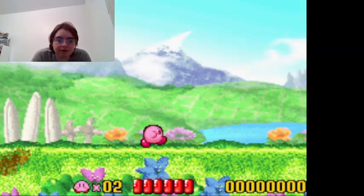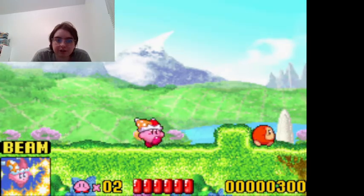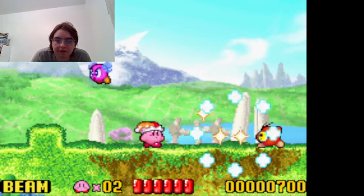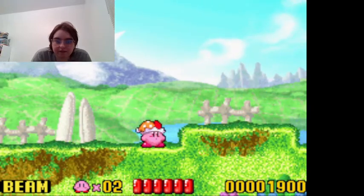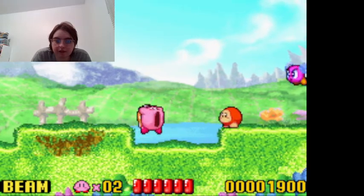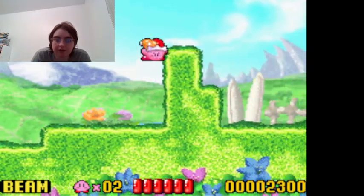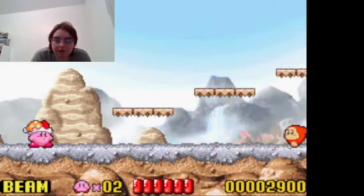Let's start the first level. There's one of the first enemies — Waddle Doo. We just got the beam ability. Easy as that. And this is one of the electric enemies. I don't think he appeared in Kirby Super Star. Let's go to the next level.